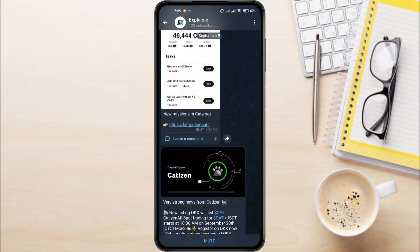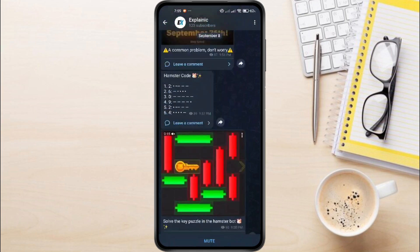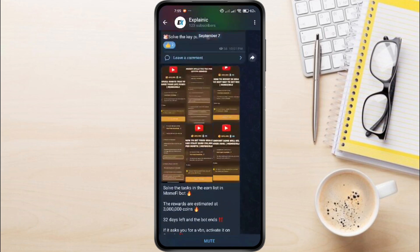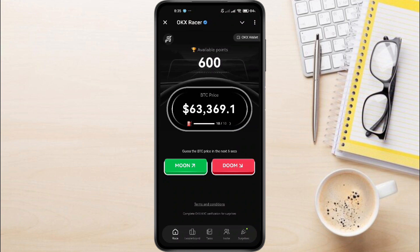If you haven't joined our Telegram channel yet, you'll find the link in the description. I regularly post puzzle solutions, updates, and all the projects we're working on. Right now we have 4 to 5 projects launching this month, and we also have a chat channel where you can ask questions and interact.